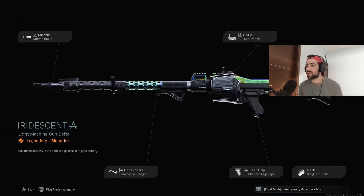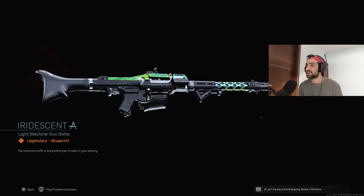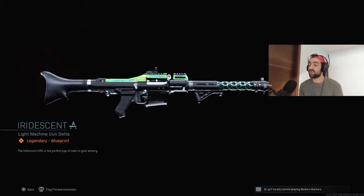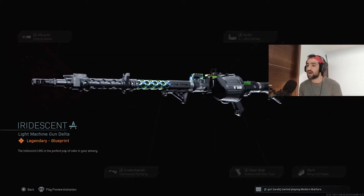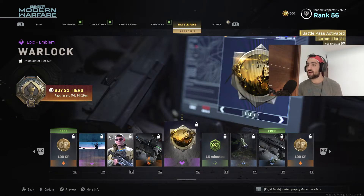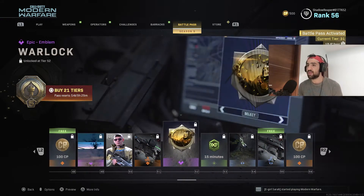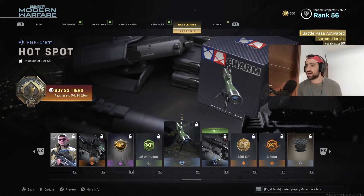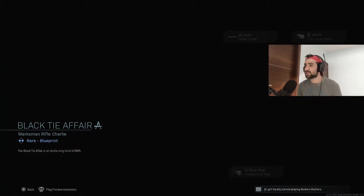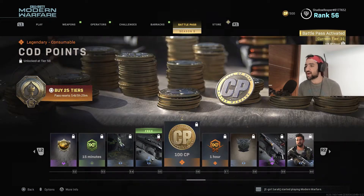We got a brand new LMG — the MG 34, one of the most underrated LMGs. They decided to add a bit more color this time — fair enough. It's called the Eerie Descent. We got an epic Warlock emblem, a double XP token, another cool charm, and a Kar98 black Thai Affair blueprint — let me just see that. It's just plain black, nothing special.